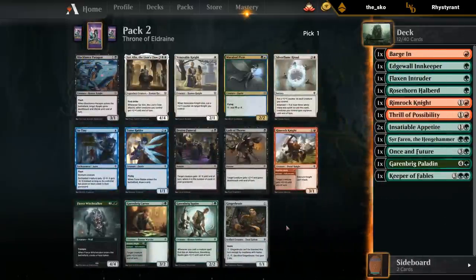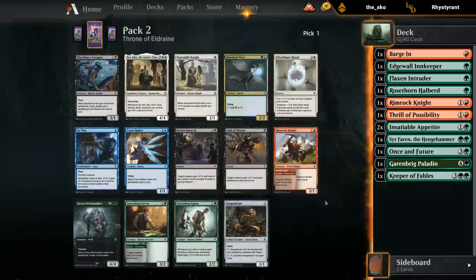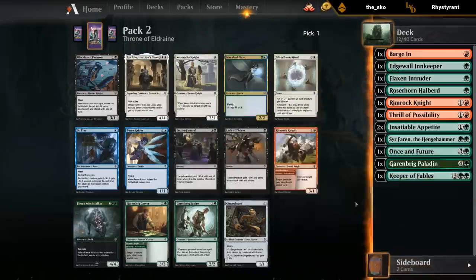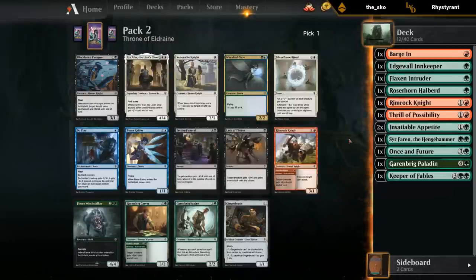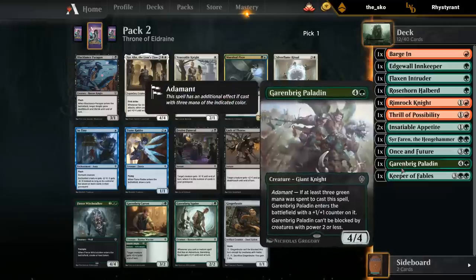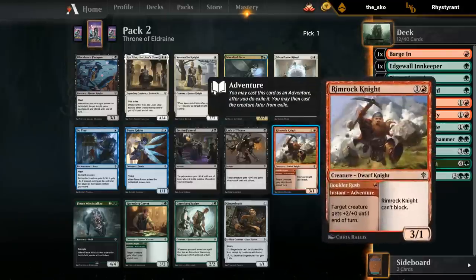Pretty good pack for us. Both the Witchstalker, the Carver, and the Rimrock Knight would be decent. I could still abandon red and move into blue-green. But the Witchstalker is going to make the cut no matter what — if we end up red-green or blue-green, it works well with the Insatiable Appetites. Even the Gingerbrute would be pretty decent here with the Keeper of Fables, and then I can hope to wheel Rimrock Knight or Carver.